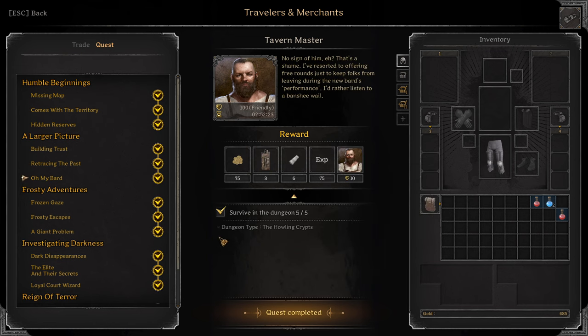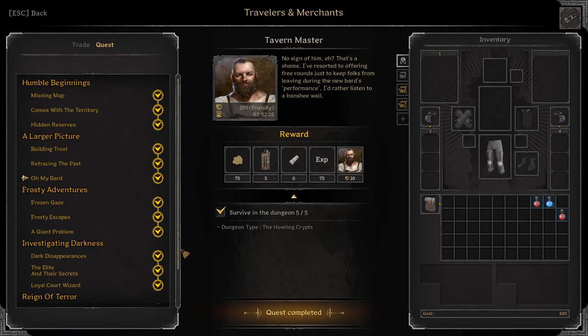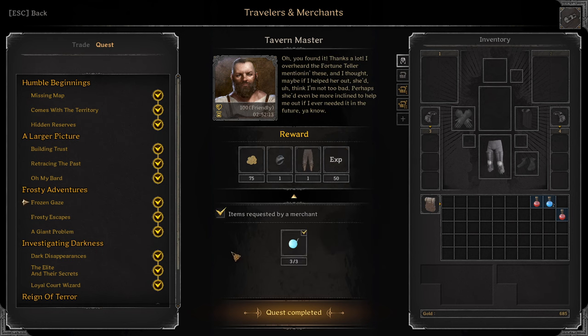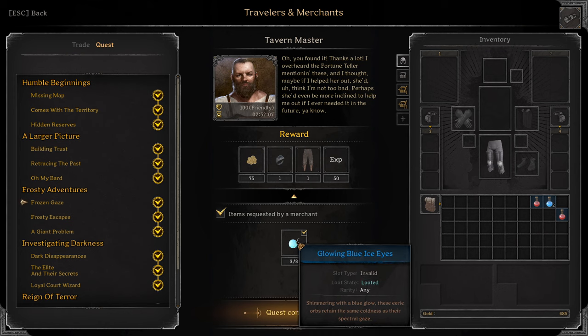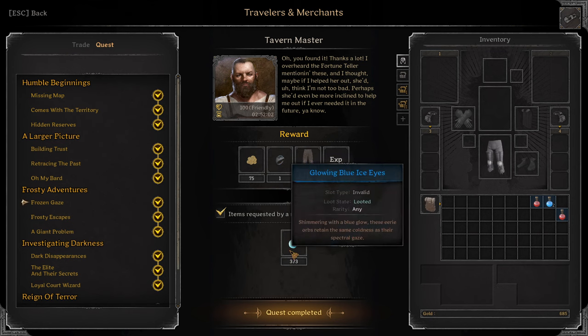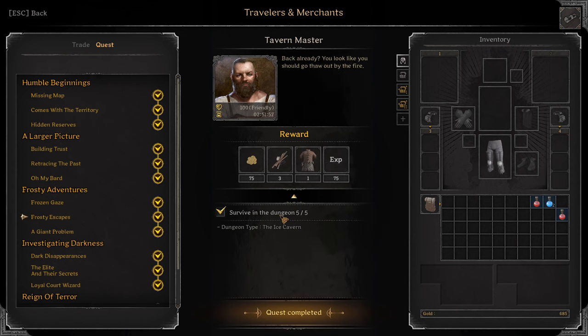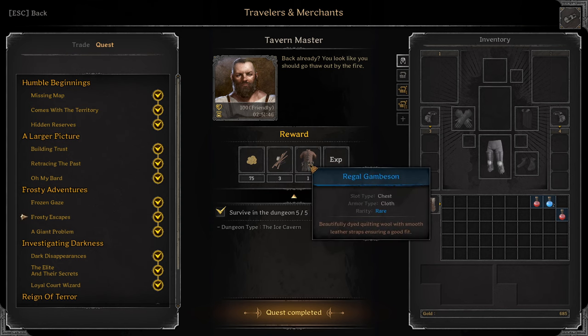Next: Oh My Bard. Survive in the dungeon 5 times in Holy Crypts. You'll get 3 Surgical Kits, 6 Bandages, green quality. Frozen Gaze: Turn in 3 Glowing Blue Ice Eyes. Reward: Blue Ring of Resolve and Dark Leather Leggings Blue. These drop from the Ice Caves zombies, by the way. Frosty Escapes: Survive in the dungeon 5 times in Ice Cavern. You'll get 3 Campfire Kits blue and a Blue Regal Gambison.